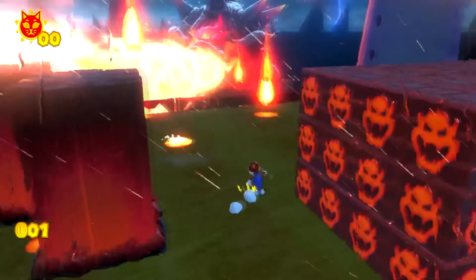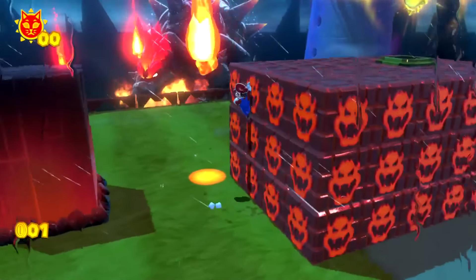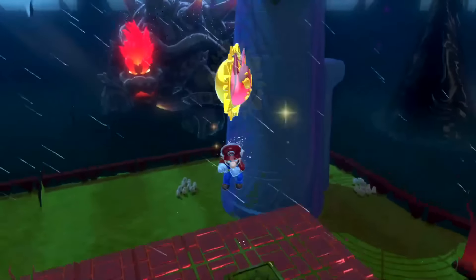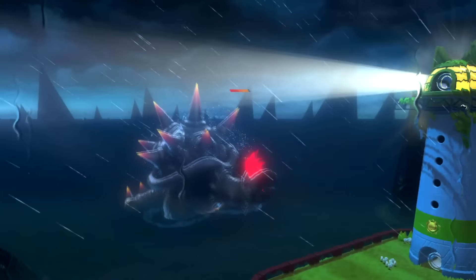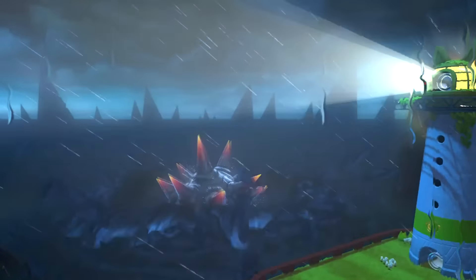But this Bowser is smaller now and you can safely stand here without getting burned by the fire. You can jump up and dive to get the cat shine, and our half-sized Bowser is scared away by the light of the lighthouse, leaving waves that are just as big as the normal Bowser when he leaves.